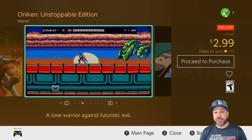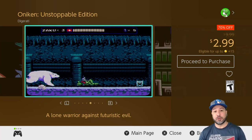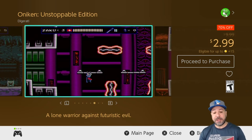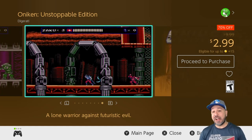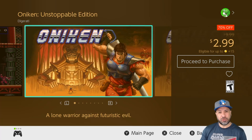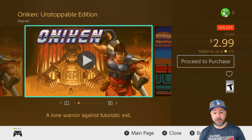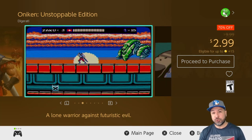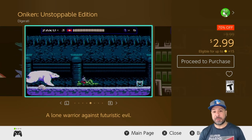Next we have a recurring classic for our series: Onekin Unstoppable Edition at 70% off for $2.99. This game is a better deal when you get the bundle with Odalis, but this week unfortunately they're both on sale separately. If you haven't played it yet and aren't sure you're into the Odalis style, at $3 Onekin is an excellent pickup for a straightforward old school 2D action platformer — very good if you're into that retro inspired style.